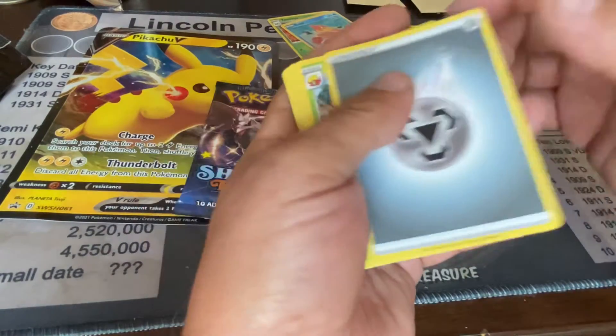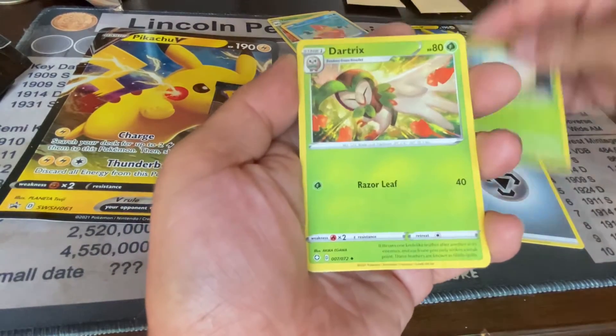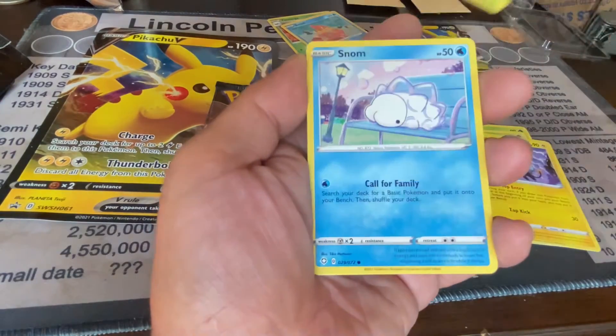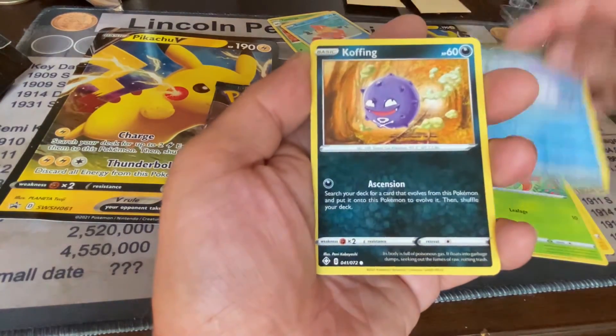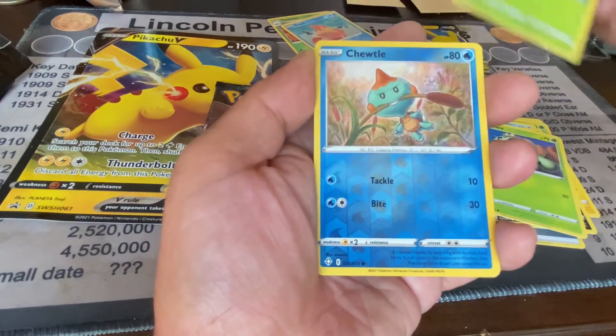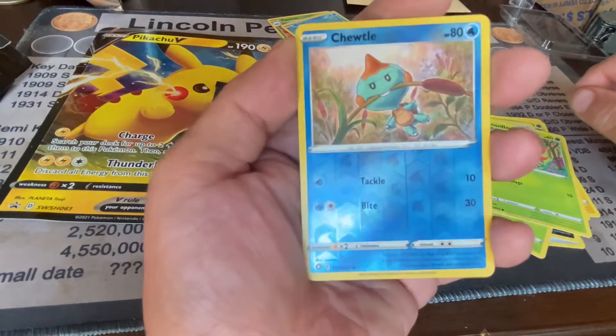There's our energy. We've got an Elge Goss, a Dartrix, a Luxio, a Glossifleur, a Snom, another Coughing, a Cacnea, and another Glossifleur — two of those. And we've got a Chutle.